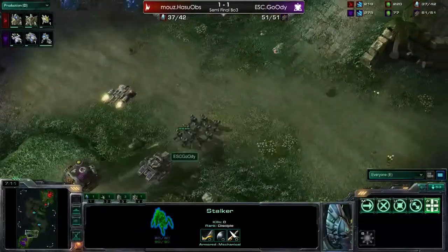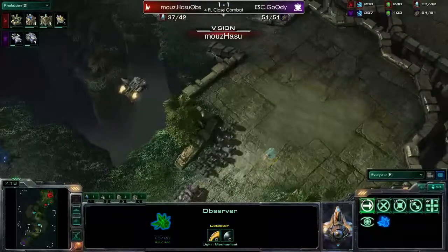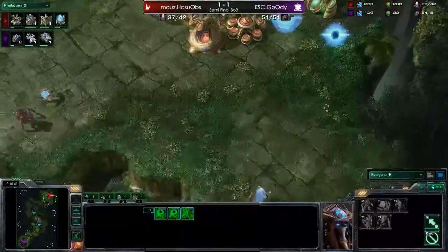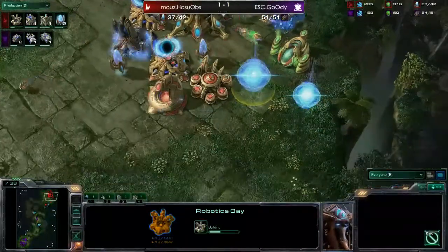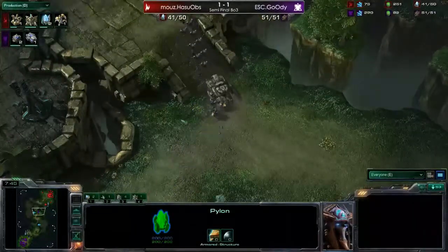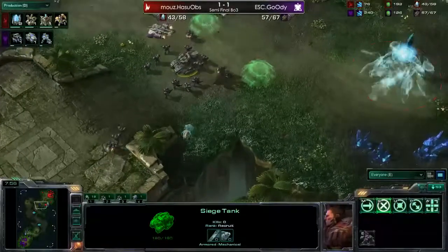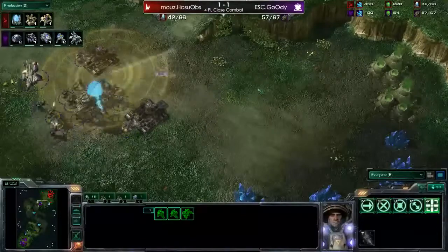But there's the first attack moving out, and HasuObs realizing there are some Marines, a Siege Tank, and a Medivac. He can attack this base at the natural and at the same time drop somewhere in the main base. HasuObs now having those two gates open up, there's the third gate coming up, and we see the robotics base. HasuObs going for the absolutely same build as the last game. Now there are 11 Marines, two STVs, and a Siege Tank - two more Marines and an SCV coming in. HasuObs realizing this might be a little bit too much trouble.